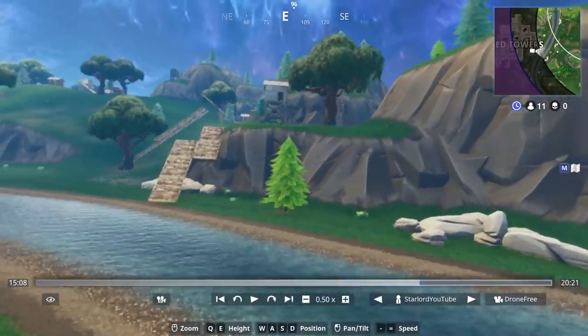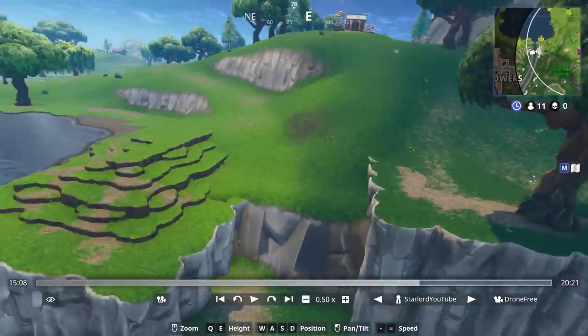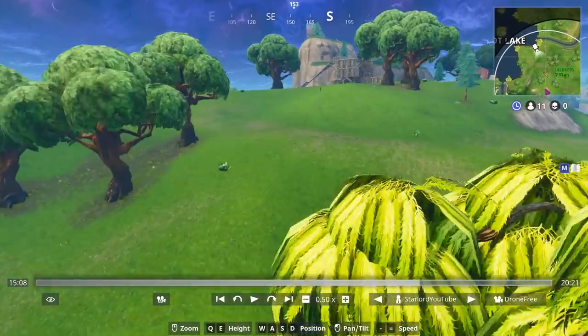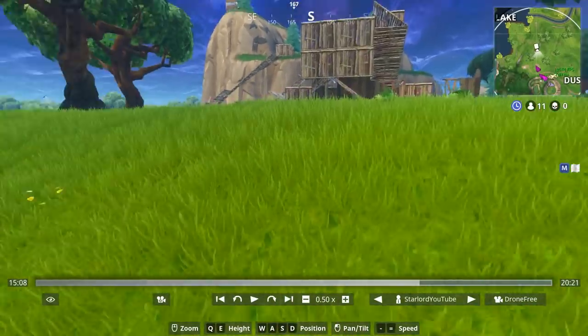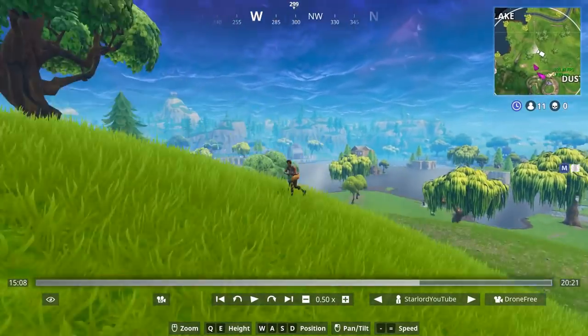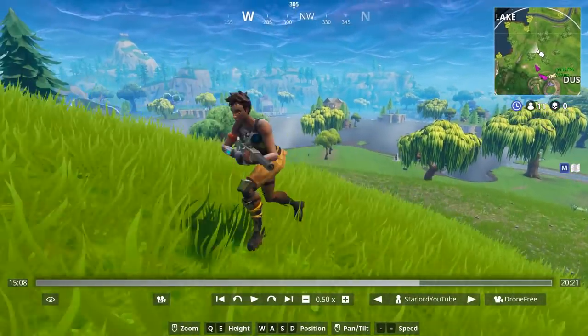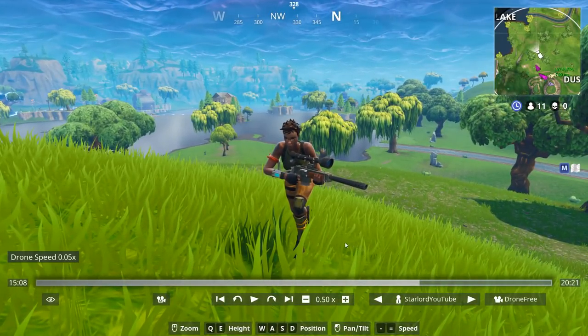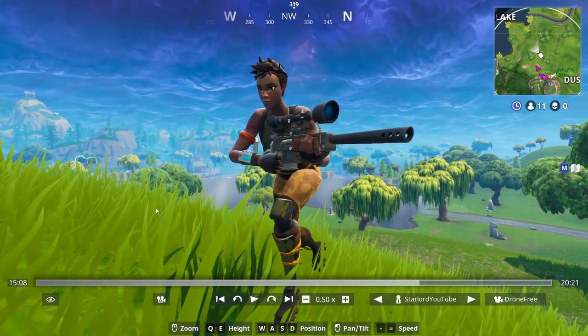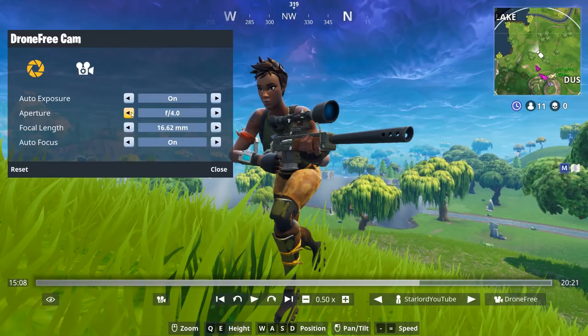Anyway guys, that's pretty much it for today's video. I hope this helped you out — I'm sorry it was a little bit of a long guide, but that is pretty much how to get underneath the map on Fortnite Battle Royale. I was actually also going to do a guide on how to make really cinematic screenshots. As you can see, the background is not blurred — most people don't actually know this, but you have to have the depth of field on the lowest setting to get the most blur on the background.